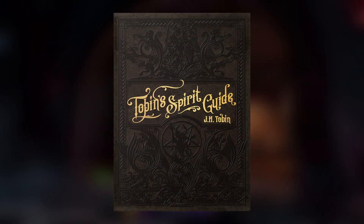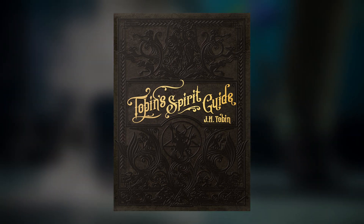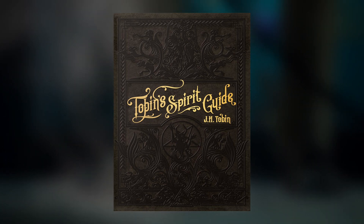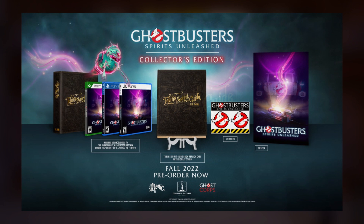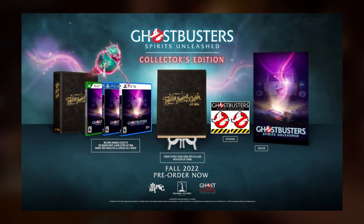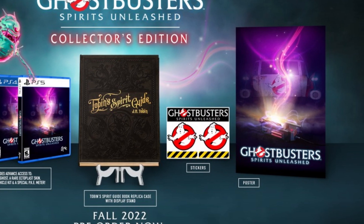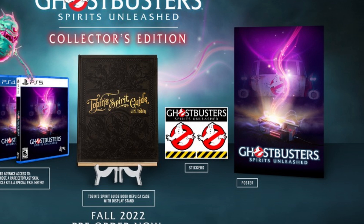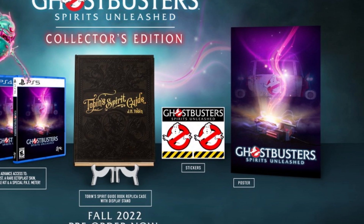So what I want to know is what does everybody think of this? If you pre-order the Collector's Edition, your copy of the game is going to come encased inside a replica case of the Tobin Spirit Guide. And not only that, but it's also going to come with a display stand, making it perfect for display purposes. And when it comes to the stickers, we've got the Ghostbusters Spirits Unleashed title, the classic and iconic No Ghost logo, and of course, what is Ghostbusters without just a little bit of caution striping?